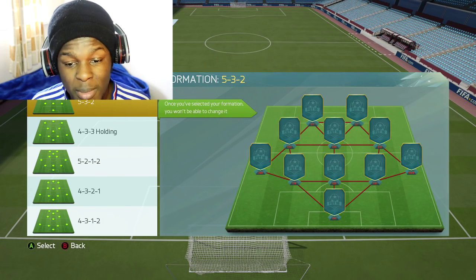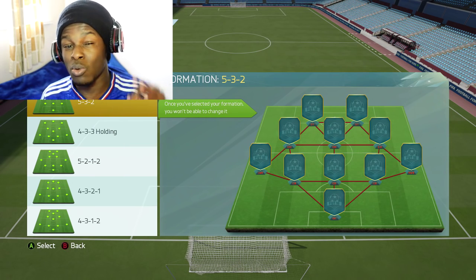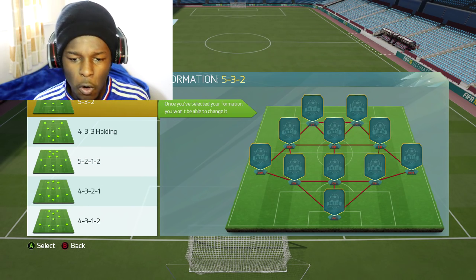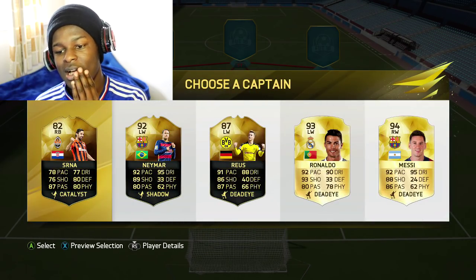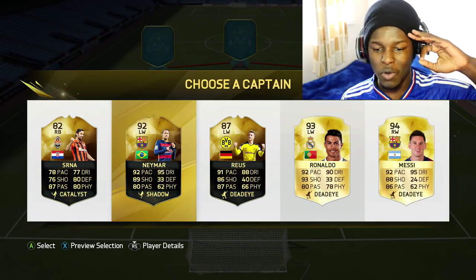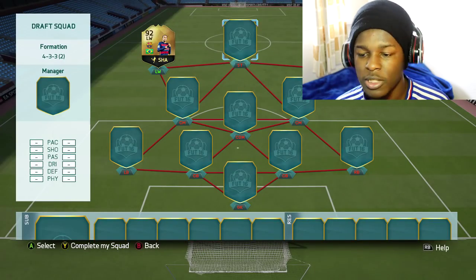Let's get straight into this. These are the formations we're being given and I'm going to be trying to build the fastest possible foot draft. We have the Man of the Match Aubameyang with 99 pace as well as Messi with 99 pace. The formation I'm probably gonna go for is the 4-3-3 holding, mainly because we have the wingers there. For captains we have Messi and Ronaldo, but they've got Team of the Year versions, and so does Neymar. The most pace on a player here is 92, so I'm gonna go for Neymar, hoping to get either TOTY Messi or TOTY Ronaldo.